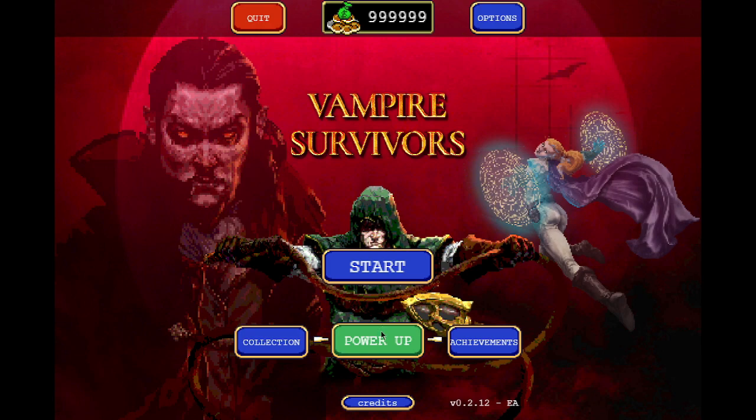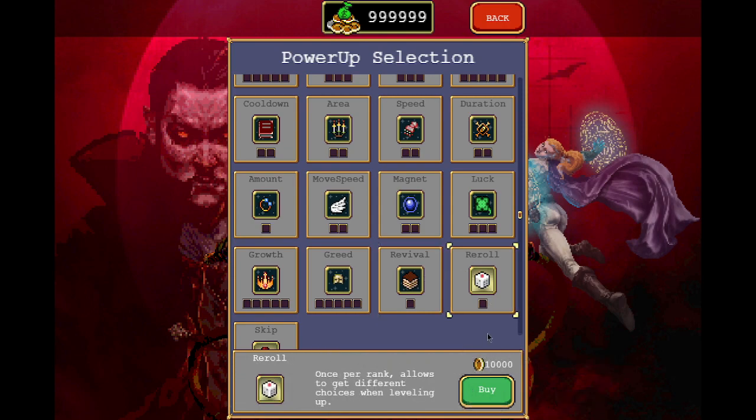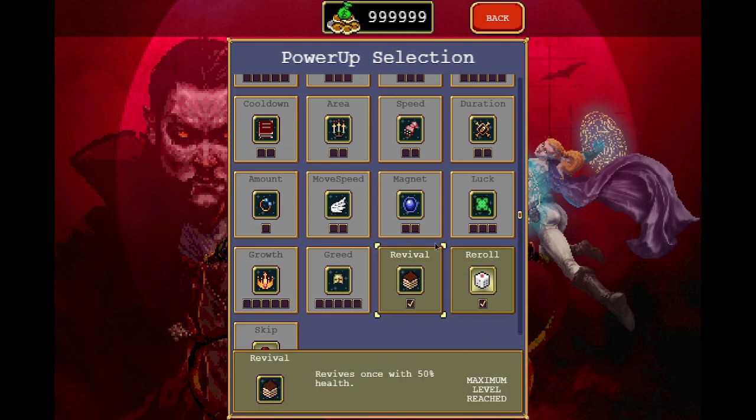Let's get into the power-ups. What you want to do is buy the most expensive one first and the least expensive one last, with some exceptions. The two most expensive ones are Revival and Reroll — it doesn't matter which one you buy first.